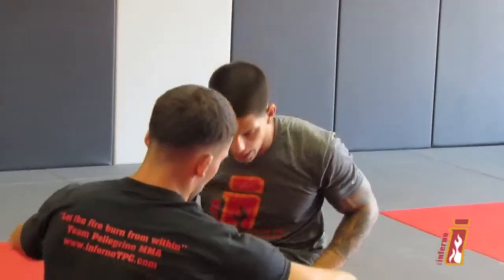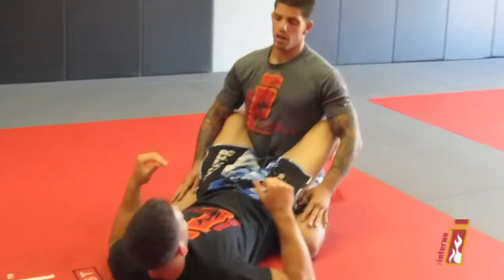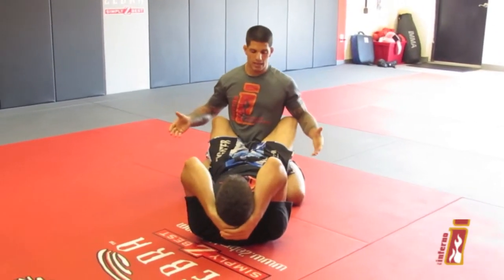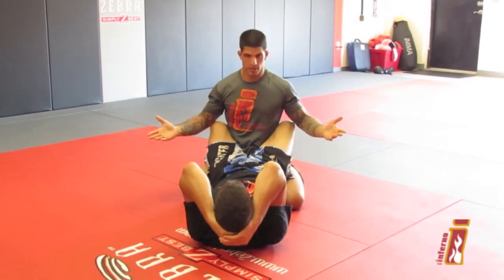I'm going to start playing AJ's closed guard. Closed guard means that his legs are completely locked behind me. When I'm looking to pass someone's guard, the first thing you have to understand is I can't go through AJ's legs — I'm not a ghost. So I need to either go over AJ's legs or under AJ's legs.